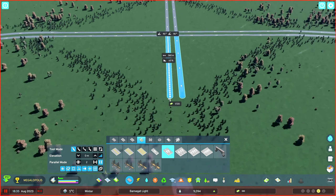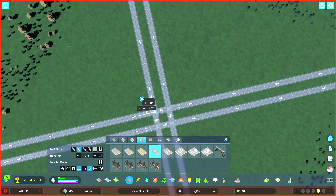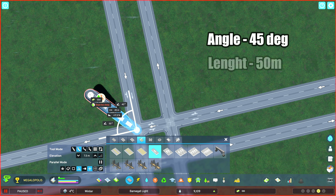I'm just going to go ahead and destroy this one real quick and get rid of all of this. We need to prepare the ground. You'll need to level the ground using the level terrain tool. Next, you need to draw two highways.